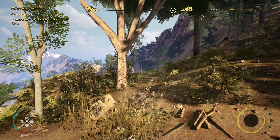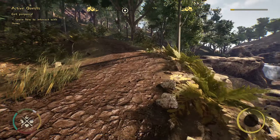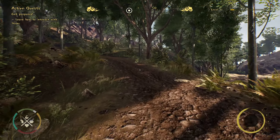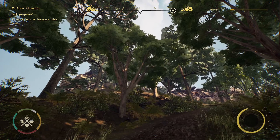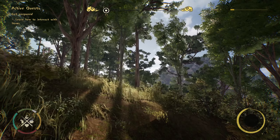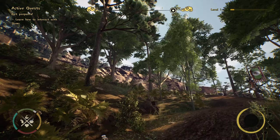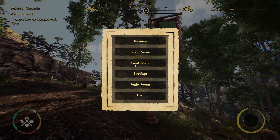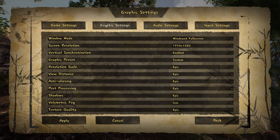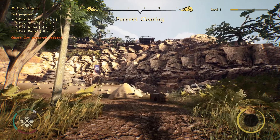Cross the bridge. Let's see - learn how to interact with items. Not sticks, not rocks, not trees. Guess we'll just keep rolling up this hill. Kind of take back the aesthetic - the trees don't look as good as I expected when I got a little closer. It's a little washed out, looks a little flat. Settings are on ultra by the way, the only thing I have low is volumetric fog.